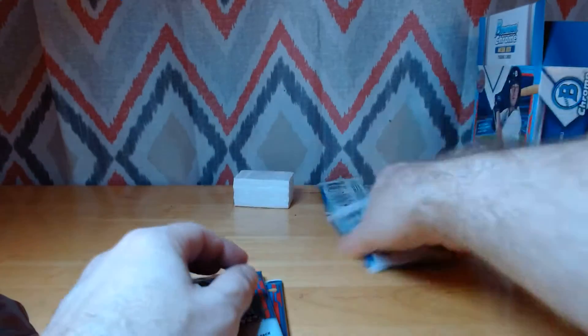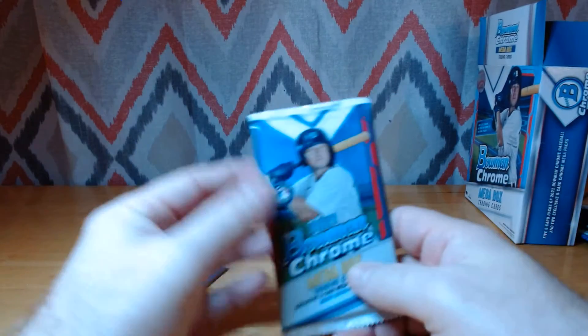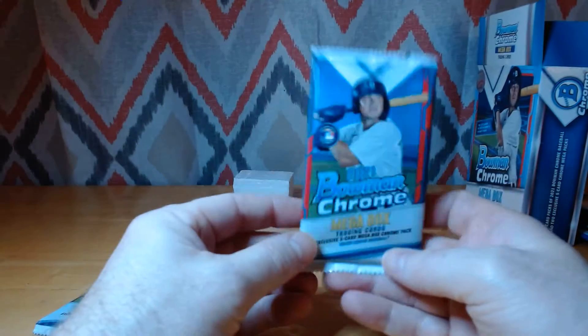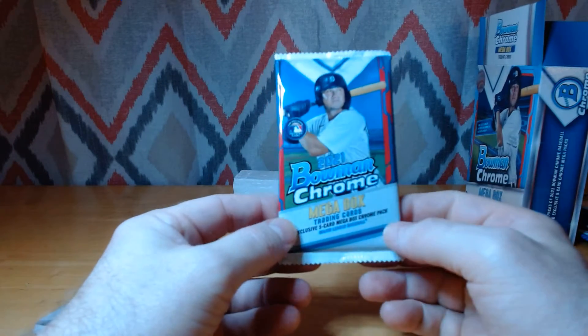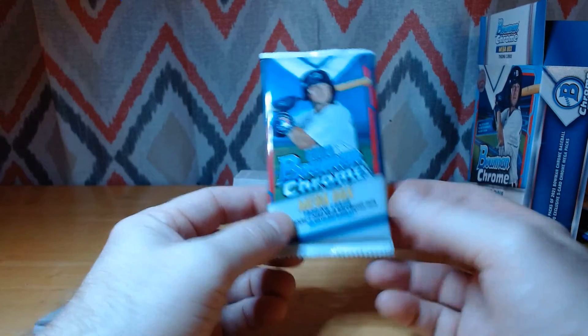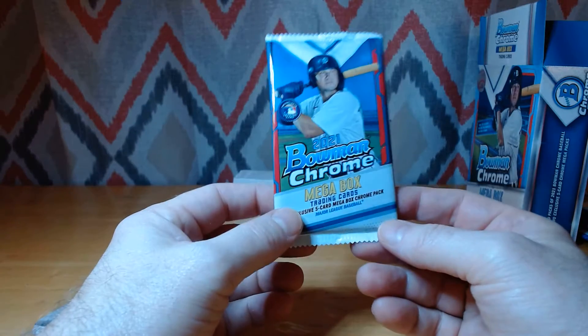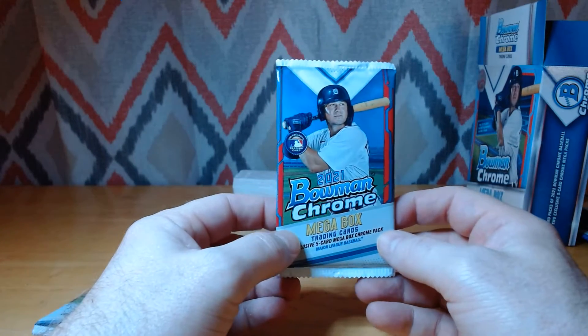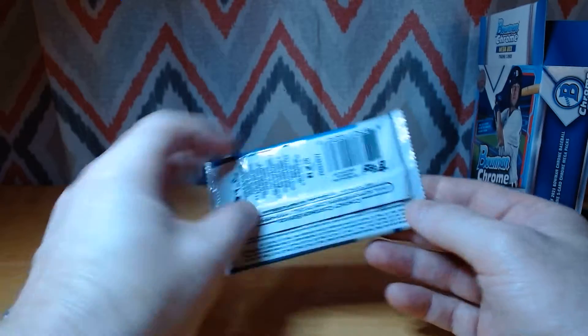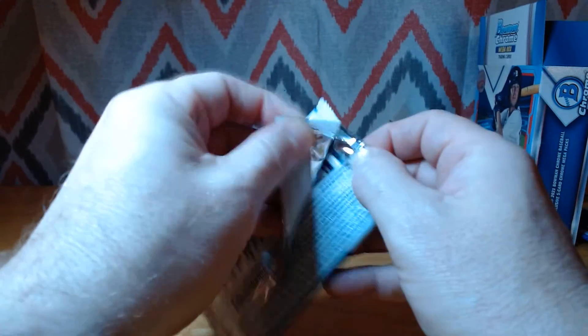Let's check out these mojo packs — this is what you're looking for here. Your mojo packs will have your top prospects, your first Bowmans. This product has quite a few very nice prospects. Carlos Correa Jr., Christian Hernandez from the Cubs — those are probably your two top ones to look for. There are many others as well, like Wilma Diaz from the Dodgers. Let's see what we got.